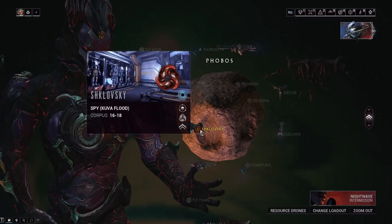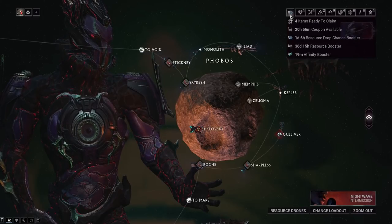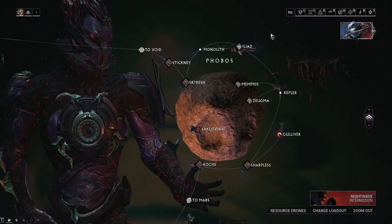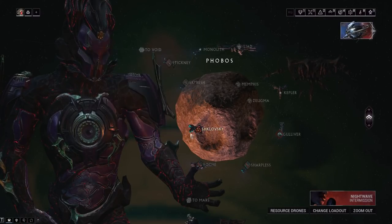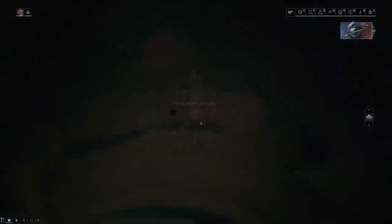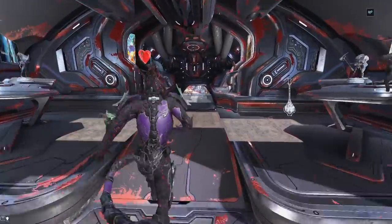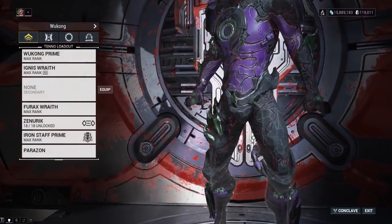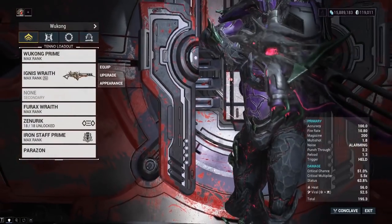The resource booster is the orange one you can buy from the market — it doubles your resources, including nanokuba from these extractors. I've seen plenty of MR20-plus players still not know how to do this, so I'm also going to give you some build recommendations. Basically, make sure you have beaten The War Within so you have access to the Operator.